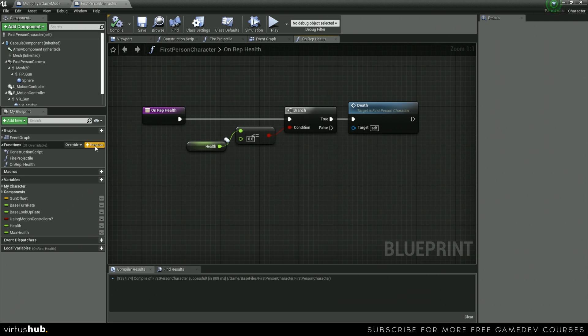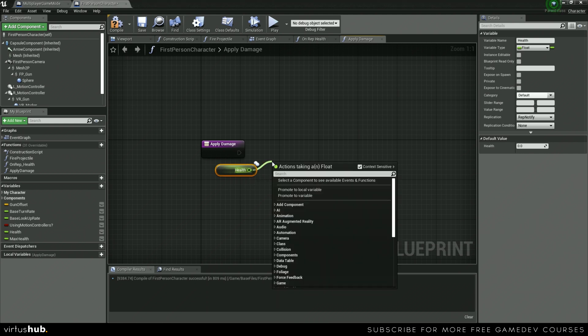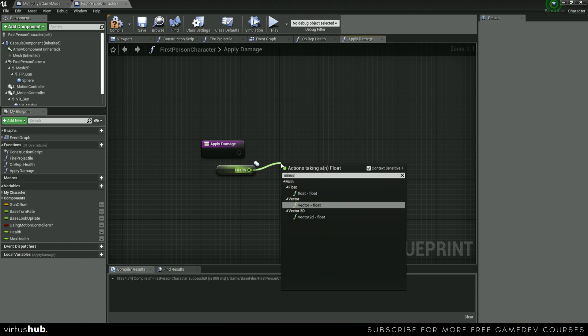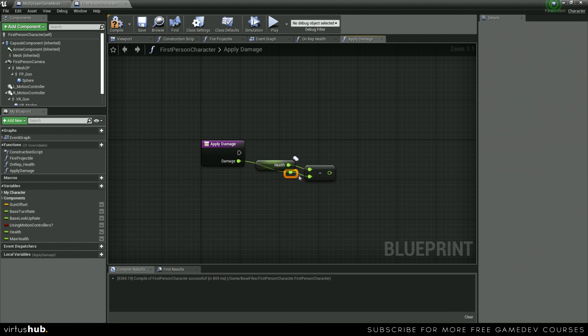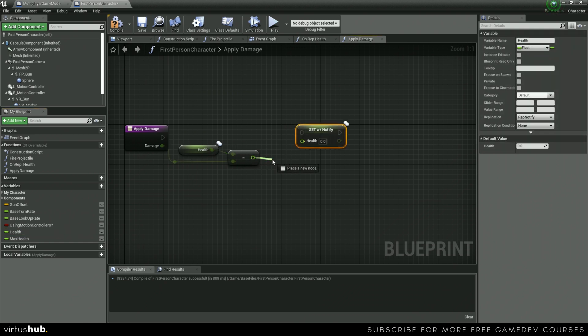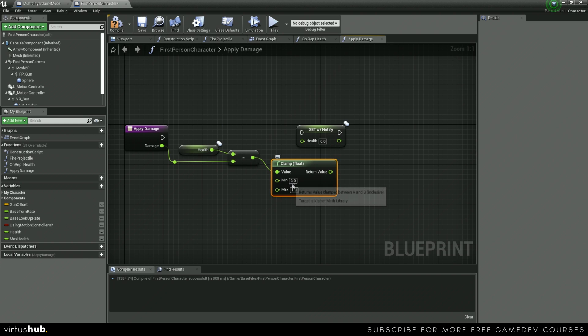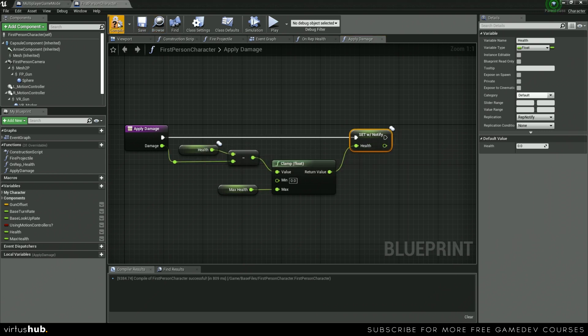The next thing we need is an Apply Damage event. We get Health, and we're going to do Health minus Damage — where Damage is an input parameter we add. We clamp the result with a minimum of zero and a max of Max Health, then set that as the new Health. We save and compile, set Max Health to 100 and Health to 100 as defaults, then save and compile again.